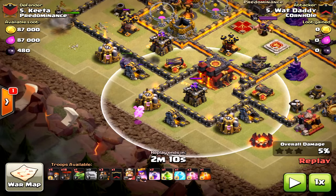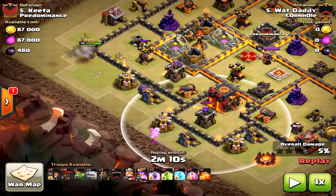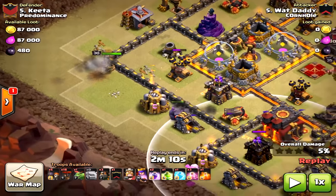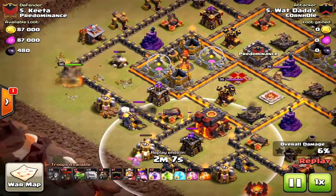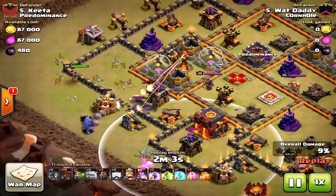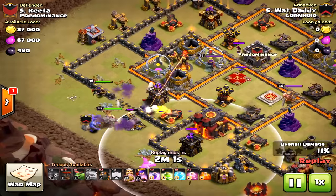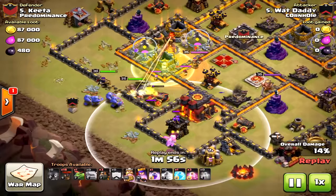Look — the archer tower towards the south is not going to target that baby dragon, so the baby dragon will be able to take out those elixir storages and eventually path toward that archer tower. Extremely amazing — he just saw what was going on and executed properly. The queen could easily path north; notice the barracks — she could go north and get distracted and not go toward the core. Luckily she went south; it could have gone either way, but fortune had it right this time.